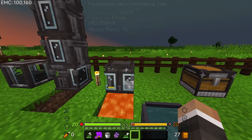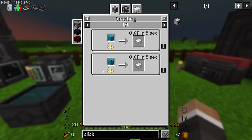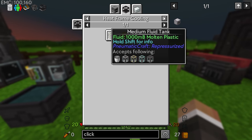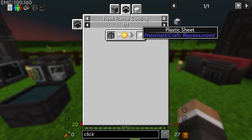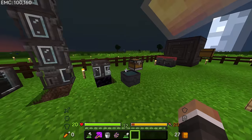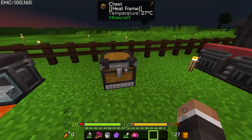So for example if we get a chest, we can place that chest down and then right click the heat frame onto that inventory - it kind of engulfs the chest, and you'll see now the chest has a temperature up at the top, again 27 degrees as of right now. We could heat that up with lava, but I believe what we need to do is actually cool that down massively, because in order to obtain plastic sheets we need to have a bucket or tank with molten plastic and get it to a temperature below zero degrees Celsius, and then that will produce the plastic sheet.